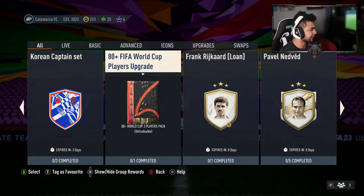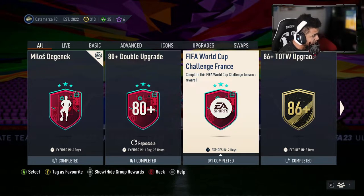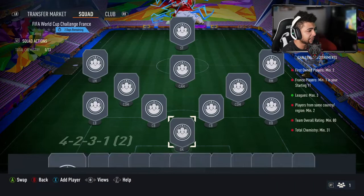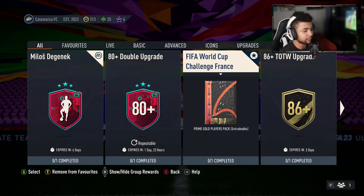They've obviously got the FIFA World Cup player upgrade — we've done enough of those so I ain't going to do that. We've got the FIFA World Cup Challenge France as well for a Prime World Players Pack. We've got a lot of good SPCs today. First player minimum 2, France player minimum 1, league max 3, players of the same nation minimum 2, team overall 80 with 31 chem — high chem on this one. If you guys want a non-tradable 45k pack, go for it. I'll probably be doing this one off camera.